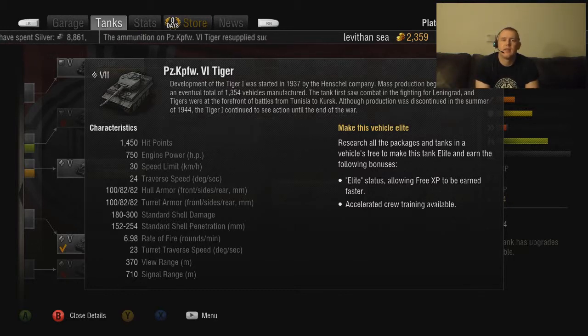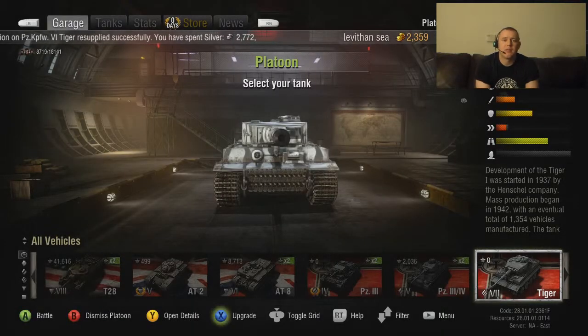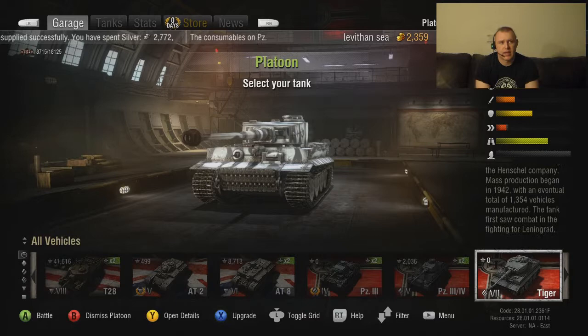Every gun from about Tier 5 and up is going to be able to pen you. So unlike other heavy tanks, you cannot sit up front and duke it out. You don't have the speed to move around the battlefield. What you are is basically a mid-range sniper — a heavy support tank.